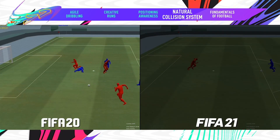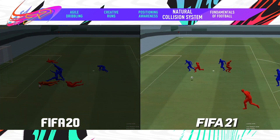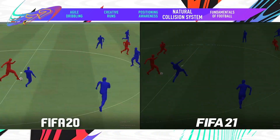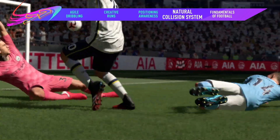FIFA 21 also smooths out those defensive attack free-for-alls when the ball goes loose in the box with a refreshed collision system. Now you'll see less falling over and more natural outcomes when players fight to be first to the ball.